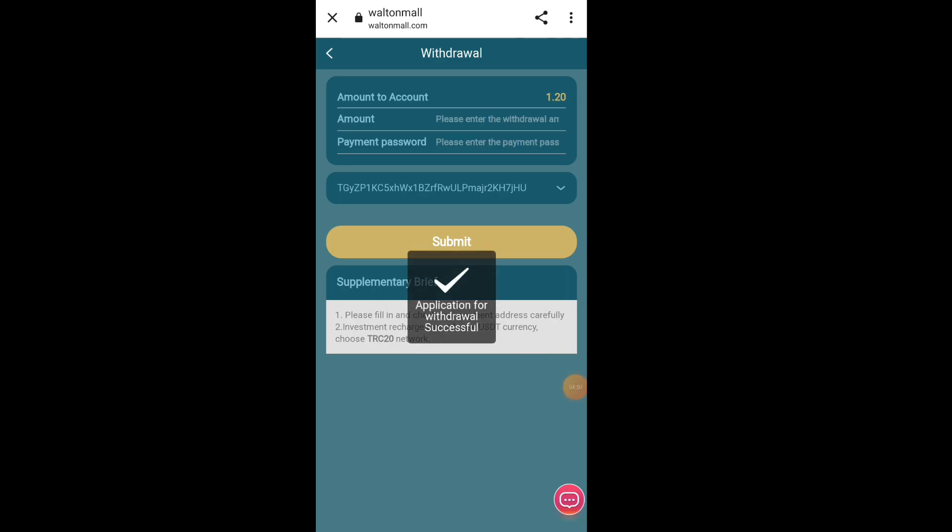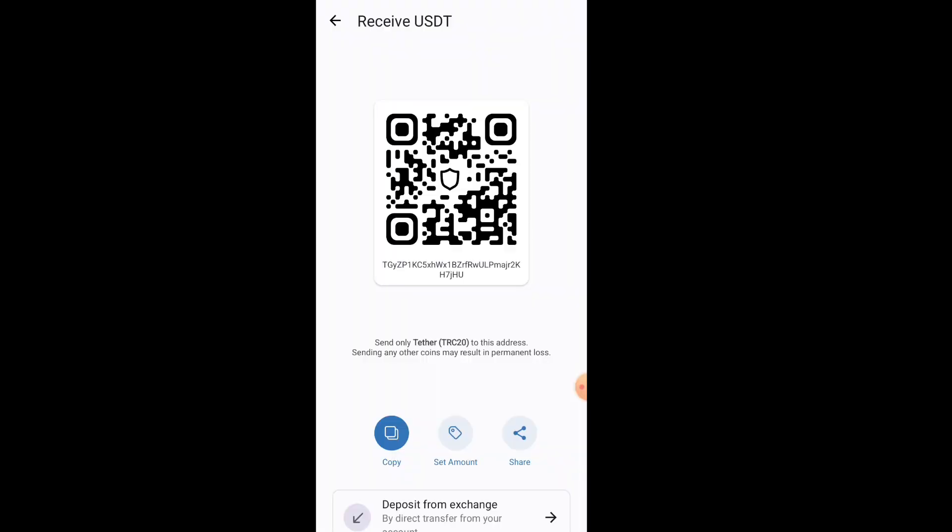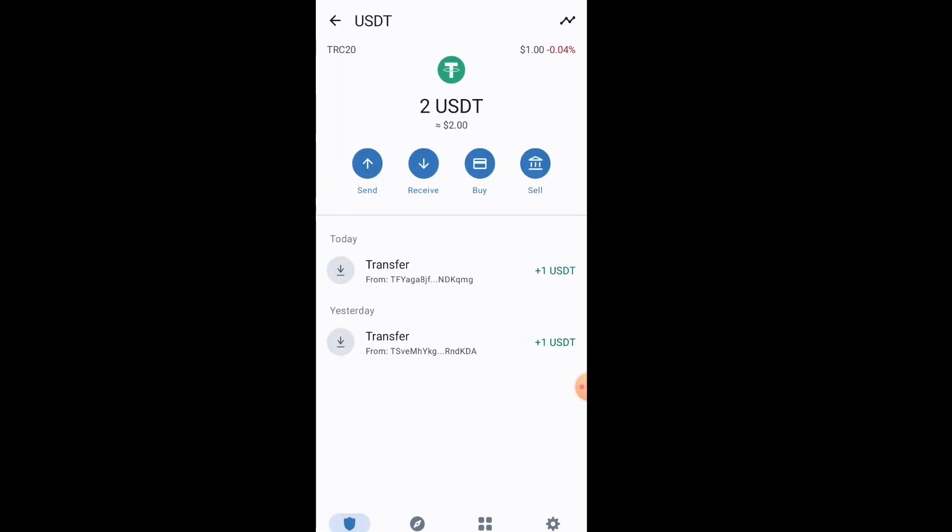For withdrawal, click on My, then Information. Add your TRC wallet address, enter your password, and click Submit. Then add your USDT TRC20 withdrawal address. Once done, click Withdrawal, select your TRC wallet address, fill in the withdrawal amount — for example 2.5 USD — and complete the withdrawal process.